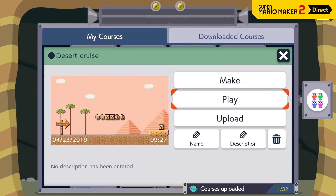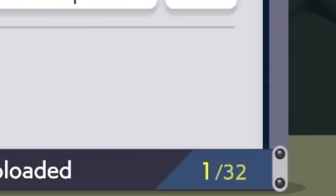At 2 minutes and 10 seconds, you can see that there is a course upload limit here of just 32 courses. That does seem like a relatively low number, however it could just be that you slowly over time get to earn even more and upload more. That's how it worked in Super Mario Maker 1, so it's entirely possible.